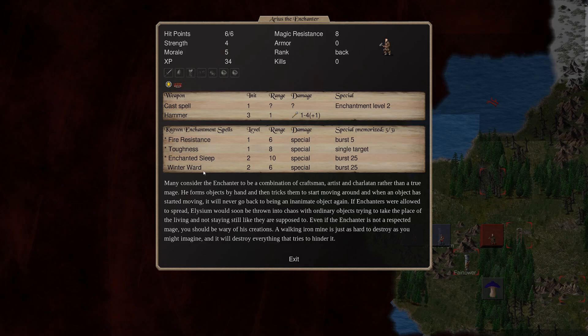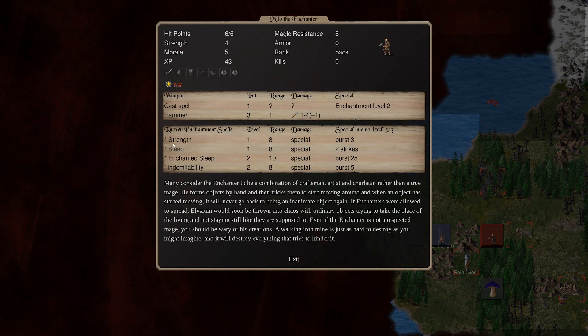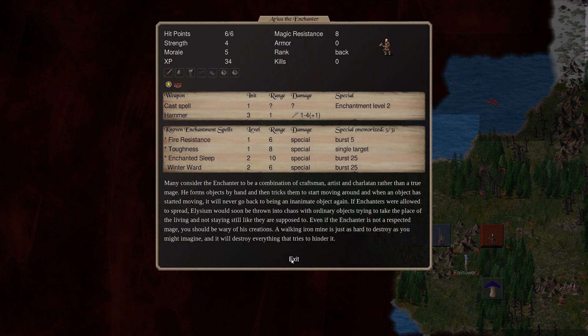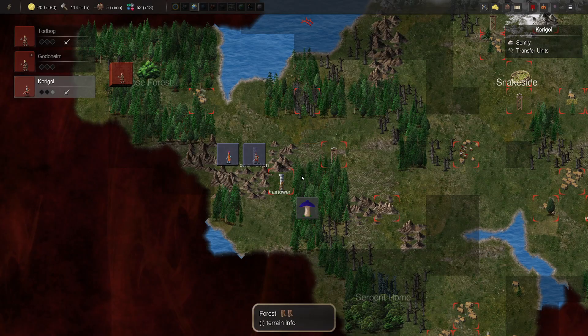Fire resistance over winter ward? Not really. You've got enchanted sleep and indomitability over strength, I think - well, over sleep actually. So we'll do strength. Indomitability. Amazing. Burst 5, though - that's the only tricky part. So yeah, two sets of sleep on this stack. Many useful things, for sure.